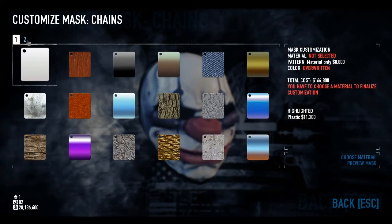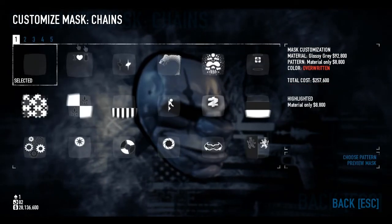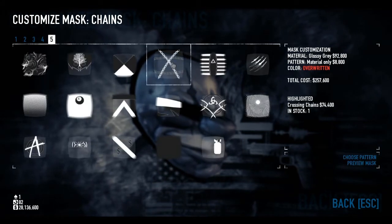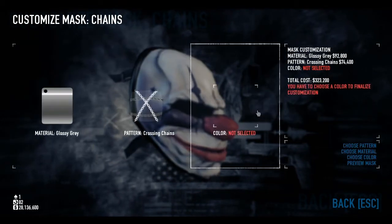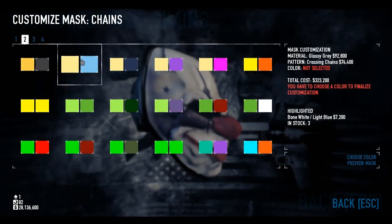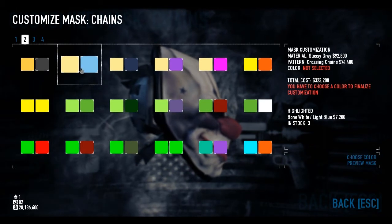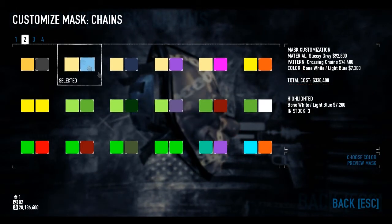Customizing Chains. We're going to start off with glossy grey — any sort of darkish grey colour works well. For the pattern, we want Crossing Chains — you'll see where the theming is coming in now. And finally for colour, we want Bone White Light Blue. That's going to give us the sort of white, greyish tint of the chains, but not leave it too clean as pure white would.